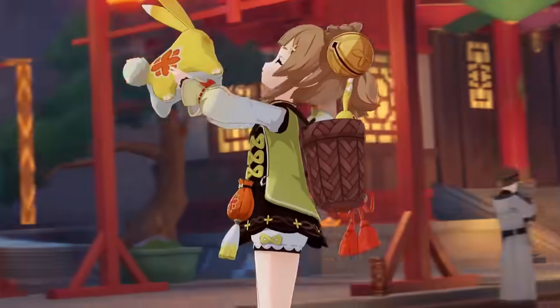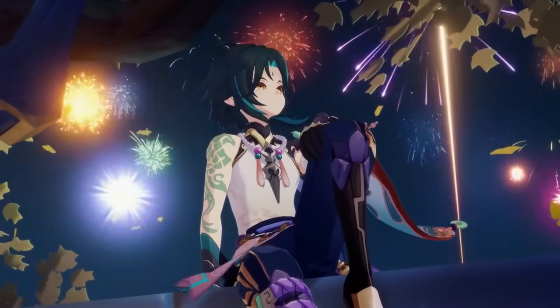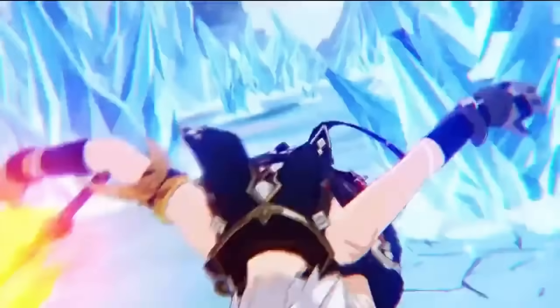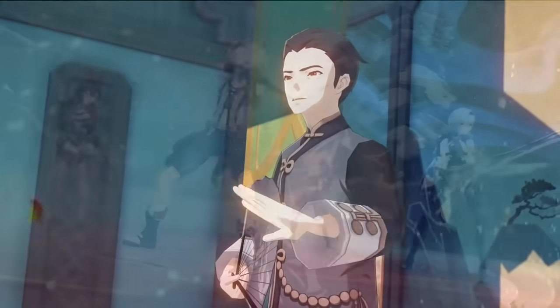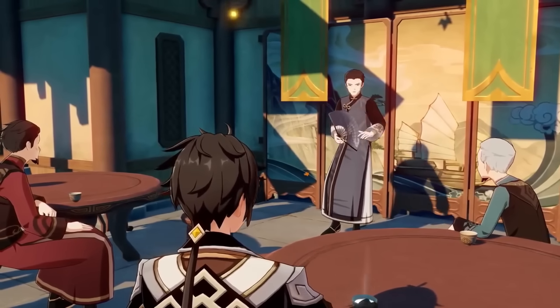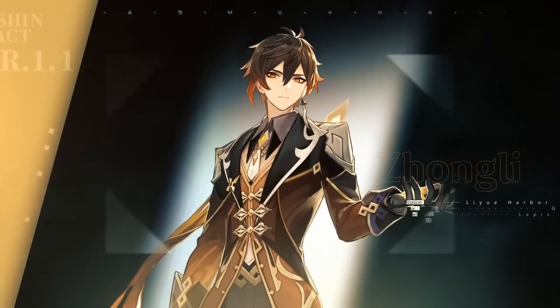I also want to mention that you don't need all of these characters. While they're all very good, you may want to go for all of them or maybe just one or two. Just go with whichever ones fit your playstyle or which ones you like the most, because you can't go wrong here. Starting off the list is the Moralist Moocher, the CEO of Geo, and the Wrath of the Rock — Zhongli.